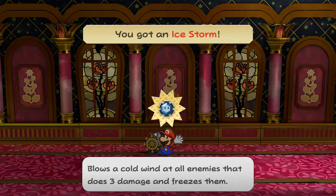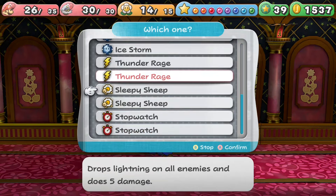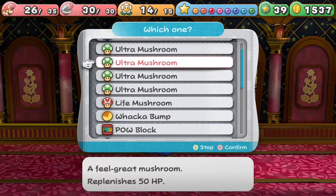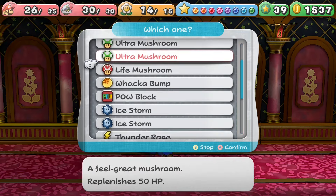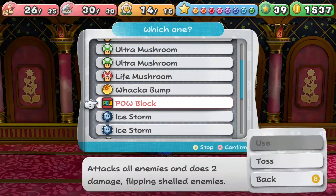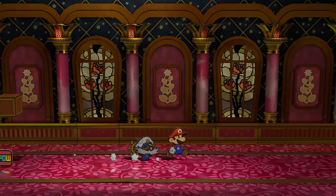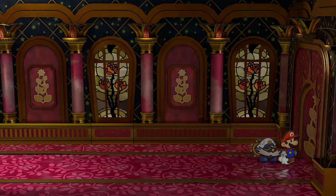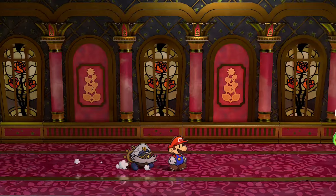Oh, another ice storm. What could I get rid of? Honestly, we have three ice storms, four Ultra Shrooms. Yeah, sure, we can get rid of the Power Block. Maybe that was a bad move — I don't know. I would love to have more inventory space, though.